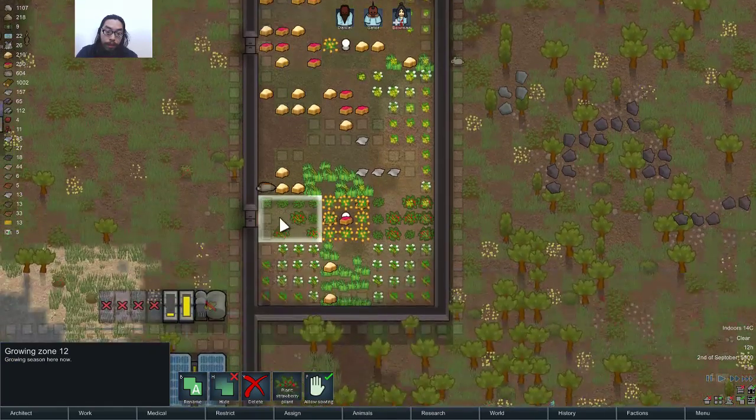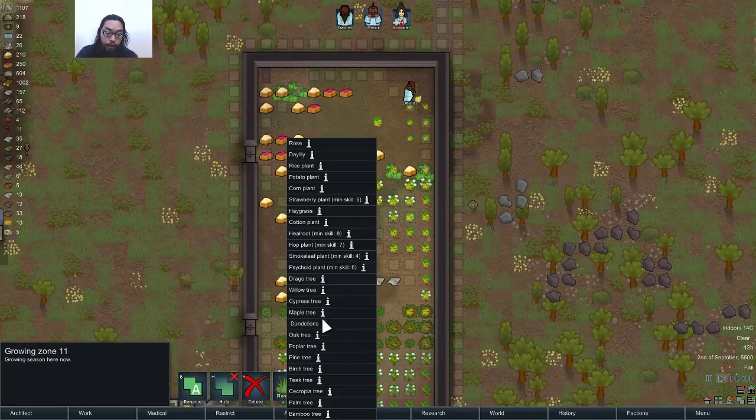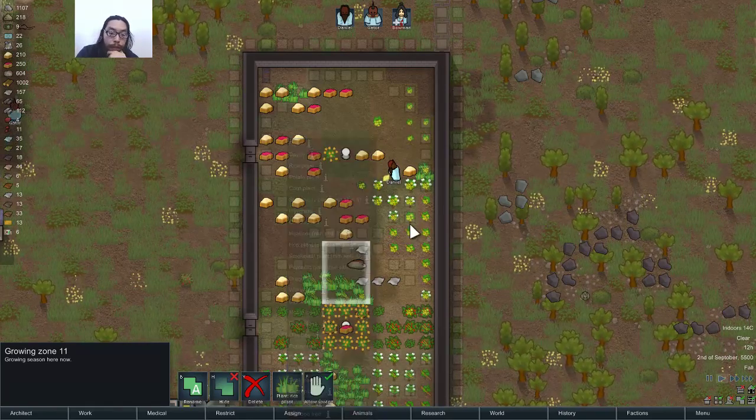Potatoes. Yeah, I don't have to worry too much about food these days. I got every food, right? Rice, potato, corn, strawberry. Don't have hay grass — do I want to make some? Probably not.